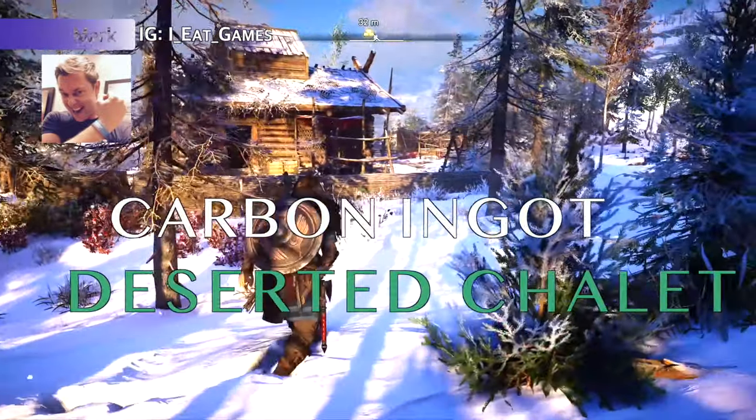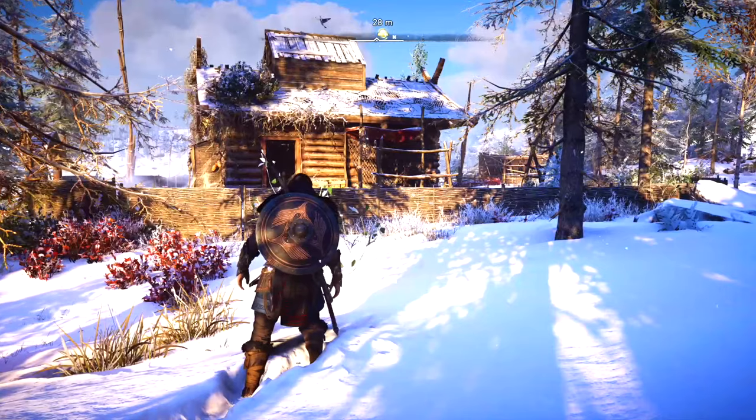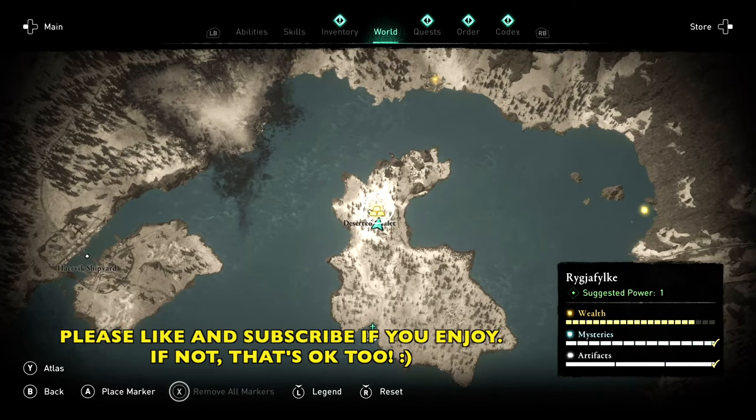Hey Vikings! Mark here and we are at The Deserted Chalet. We're trying to get to this carbon ingot, and this ingot is in a locked chest, so we need to find the key.